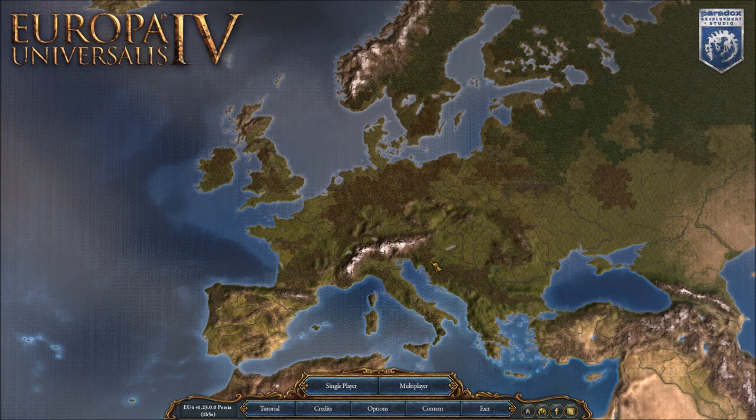I'm going to make a separate video for all the free features that you get with the accompanying 1.23 Persia patch. The DLC is going to be out on November the 16th for 19.99 euro, dollar, or your local equivalent — and now let's just get right to the features.